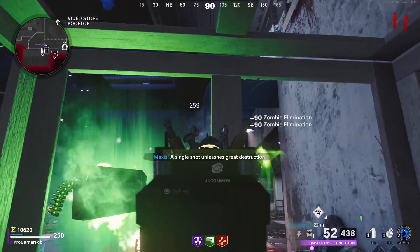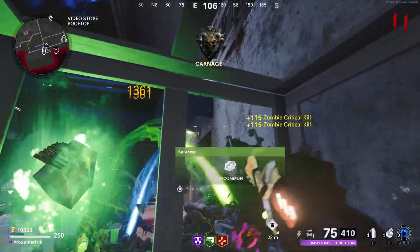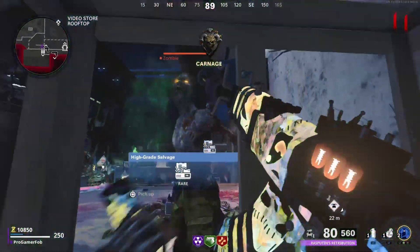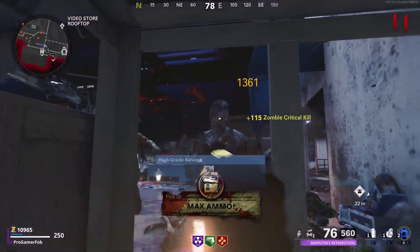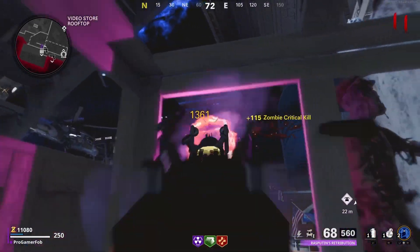Now when you're in this glitch, you guys can pick up power-ups. I just got a max ammo — the power-up needs to be as close to the box as possible. I'm just going to go ahead and pick up the max ammo. When you get power-ups, you've got to try to get them as close as you can to the box so you can pick them up. If they're far away, you won't be able to get them.